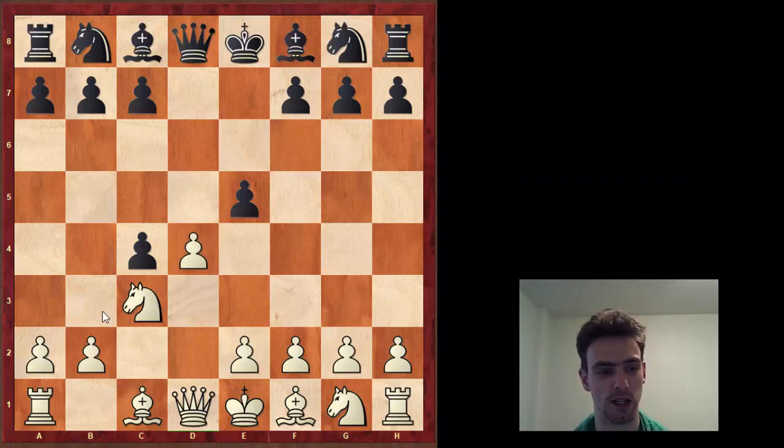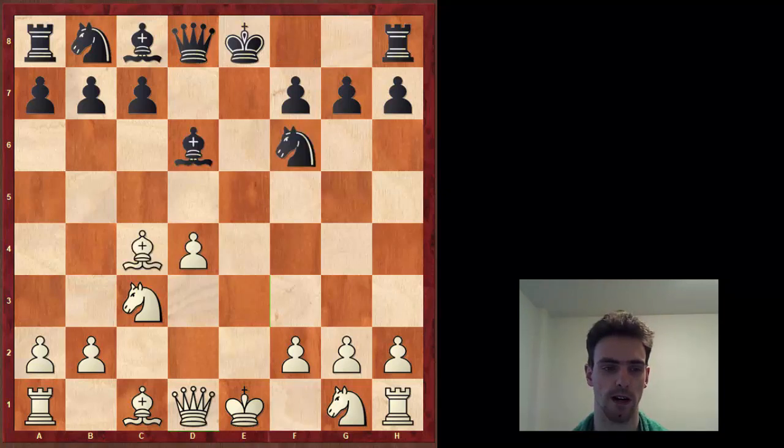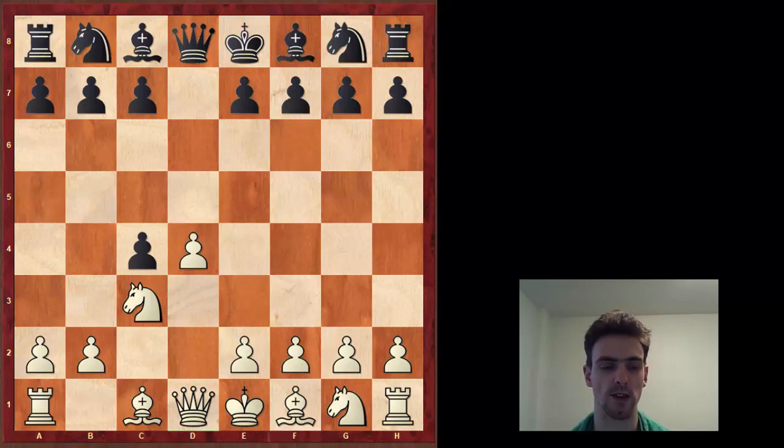The best move for white is simply to play e3. And this is going to transpose into the e3 variations. This is really to show the power of e5 - white doesn't have a good way to punish it. Pushing doesn't work, taking doesn't work, and e3 just transposes into one of the main lines.